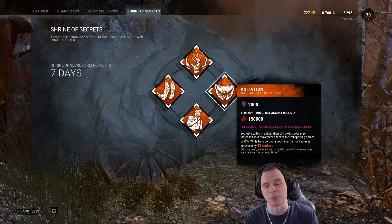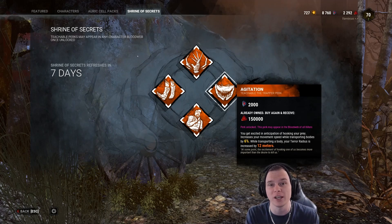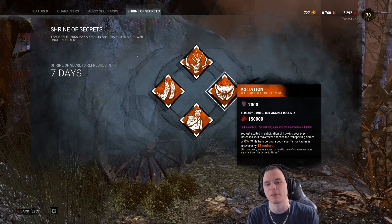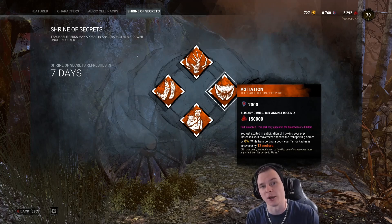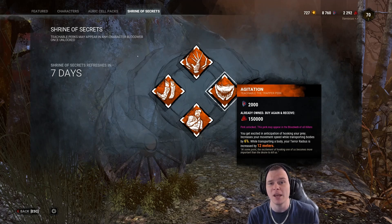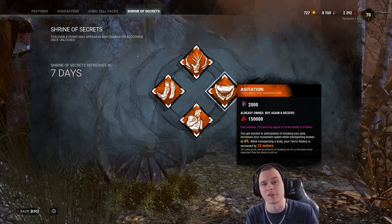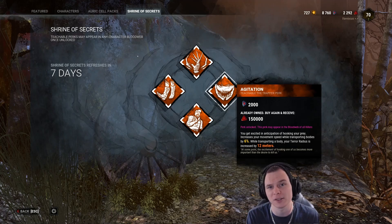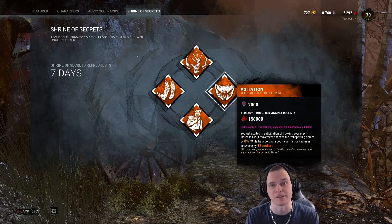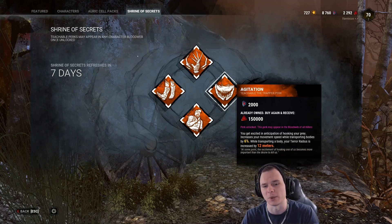I can highly recommend this perk. Would I recommend buying it out of the shrine? No. This is a Trapper teachable at level 40, and I would personally recommend just leveling up the Trapper and unlocking it. It's pretty damn good - it's going to allow you to save time, and time is important in Dead by Daylight. You can also outrun survivors that try body blocks, take them to additional hooks, or maybe even get them to the basement. I've always referred to Agitation as a rich man's Iron Grasp - it just makes wiggling harder and gets you to your objective quicker.